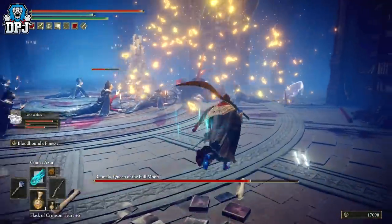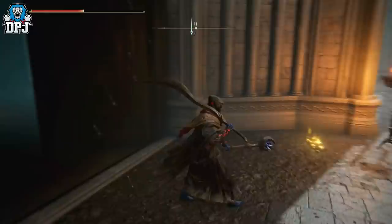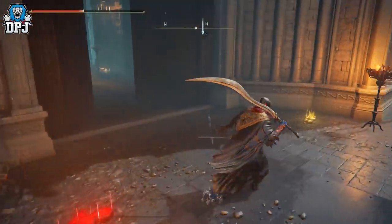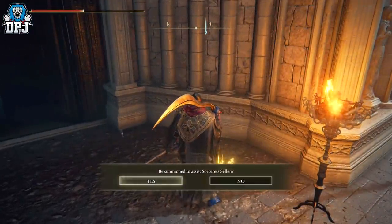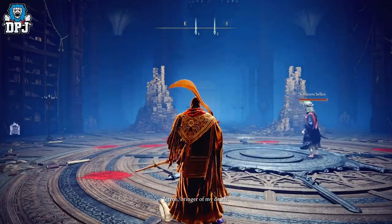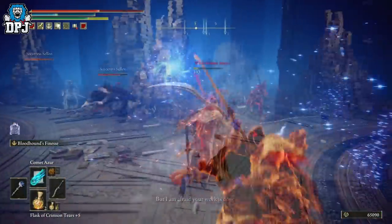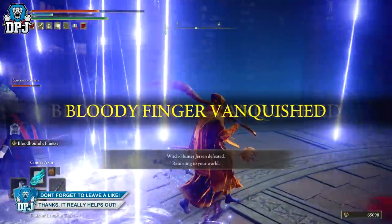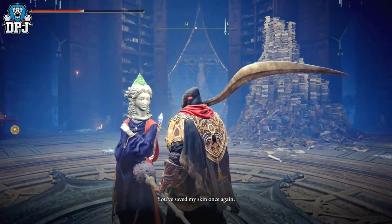It's a relatively simple fight. From the site of grace that spawns after you beat her, run back outside the door. You'll see two summoning signs — a red one on the right and a yellow one on the left. For the purposes of this quest, go to the yellow one on your left. You want to summon to assist Sorcerer Sellen. From here you have to help defend Sellen from Jerren — so kill Jerren, and then you are good.